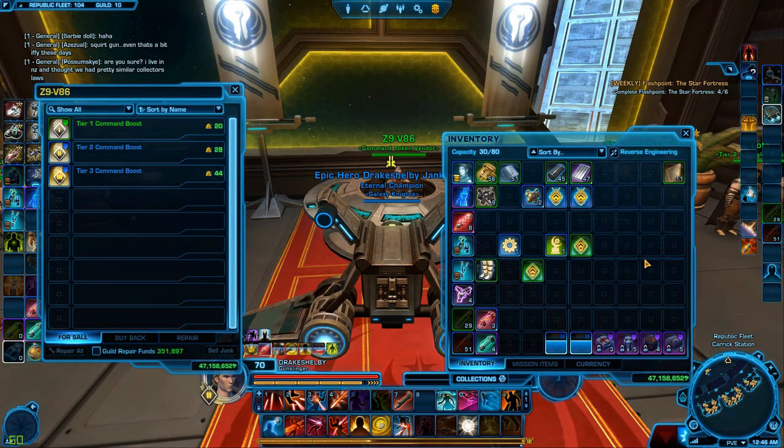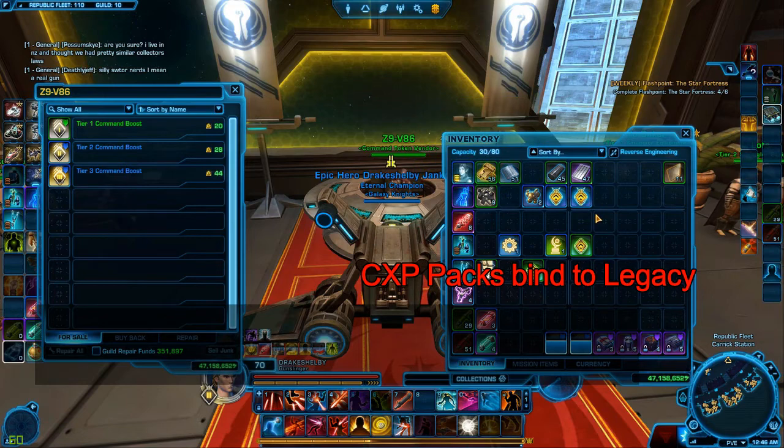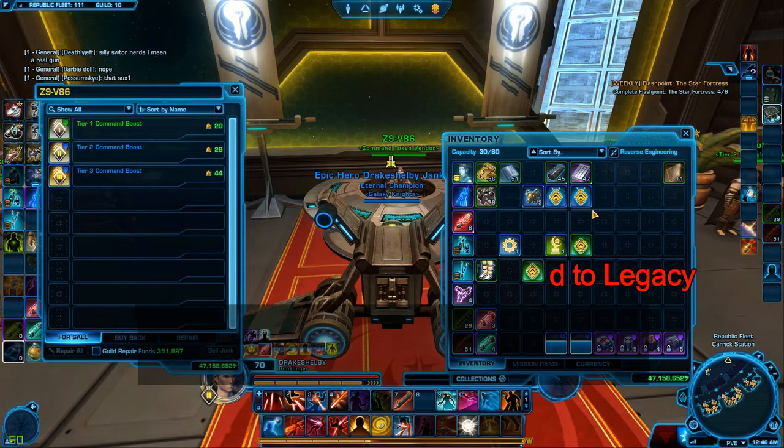Some other things coming immediately with that release: the CXP packs that drop from flashpoints, operations bosses, and uprisings will now be bound to legacy. So you will be able to send them to alts if you choose, to help level your alts faster. That'll be nice.